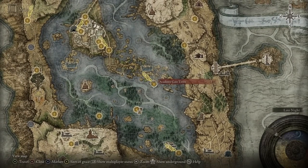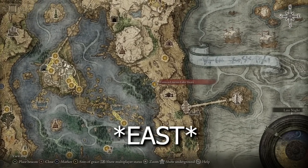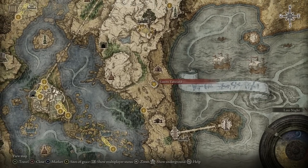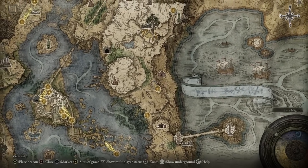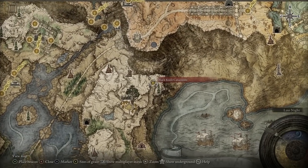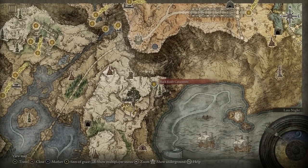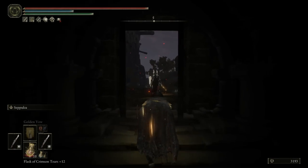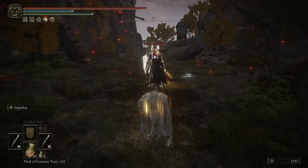If you haven't gone there before, it's on the west side of the Lake of Liurnia — sort of as if you're going up to the Frenzied Flame Village, but if you hang a right and head down that forest-like cliffside, all the way at the end is going to be the Black Knife Catacombs, which you can see on screen here. Just outside is going to be one of those knights with, luckily, his back turned to us.